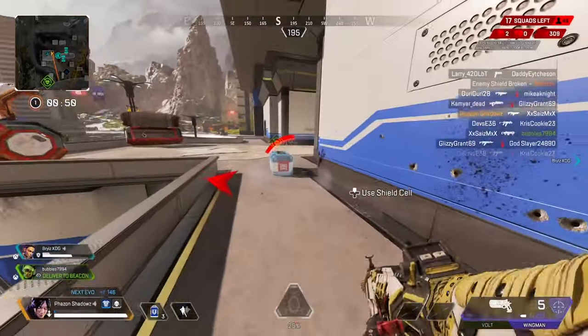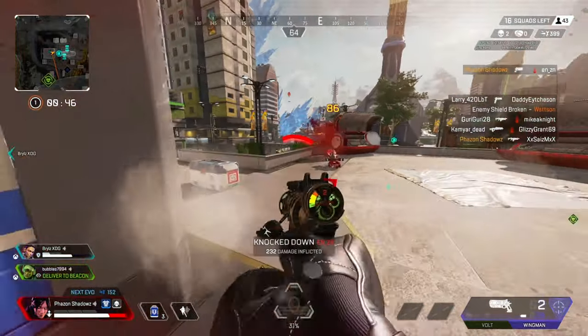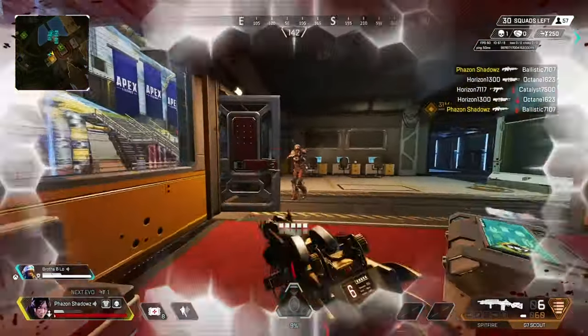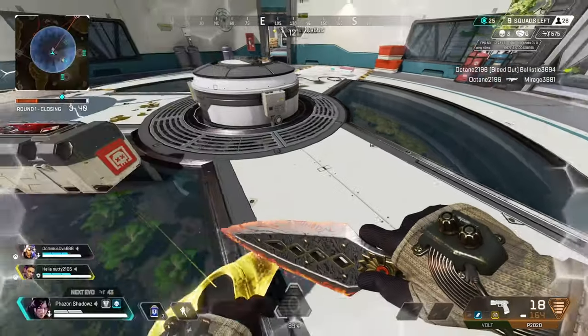Hey, what's up guys, welcome back to the channel. Today we're going to talk about shield swapping. Shield swapping is a strategy that involves you quickly exchanging your depleted body shields with a fresh one from a downed enemy. This allows you to replenish your shields without needing the time or resources on healing items to get yourself back to full HP.